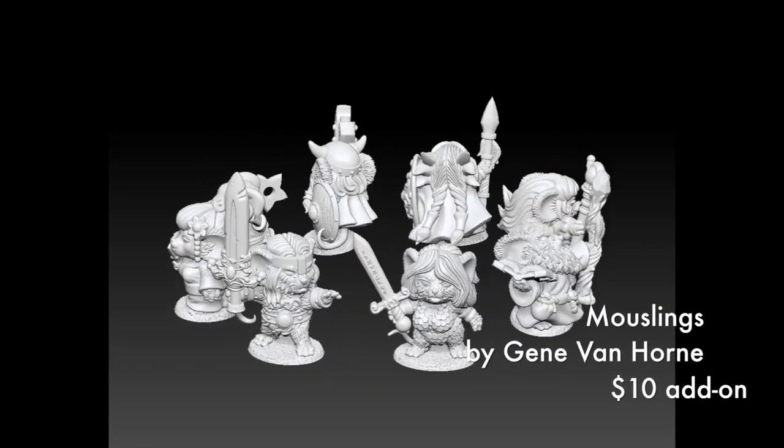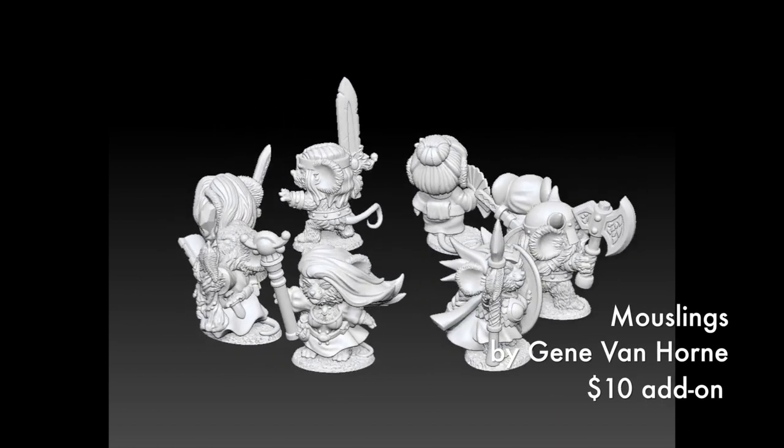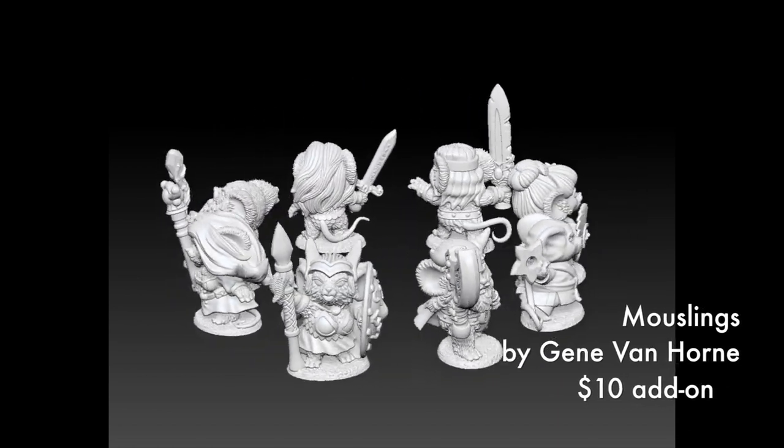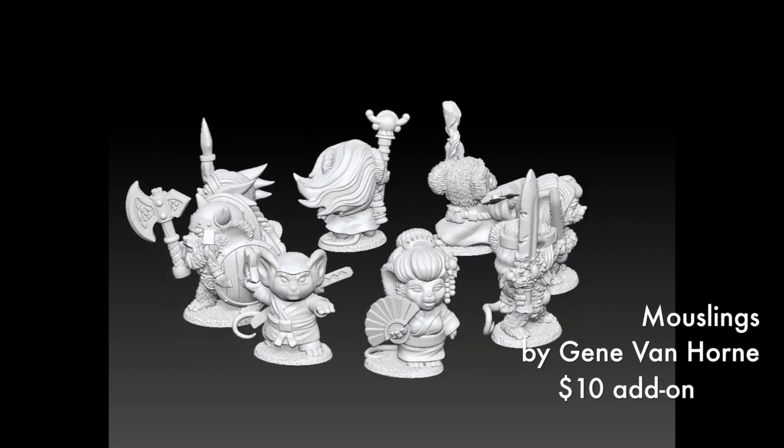Now let's take a look at Gene Van Horn's Mousling Stretch Goal. You can see from the digital renders, Gene's provided us with a variety of mouslings from his fertile imagination. The Mousling Stretch Goal is $10. Sorry, Sir Forrest Scale couldn't make it into the video.